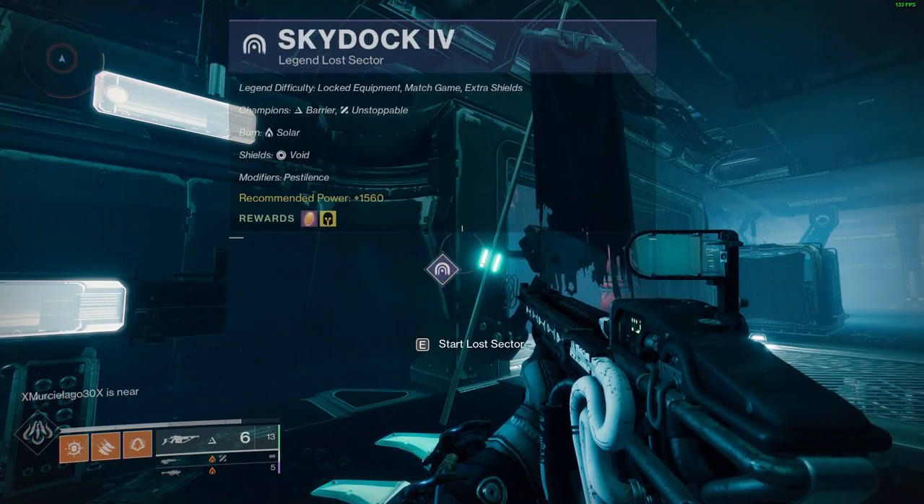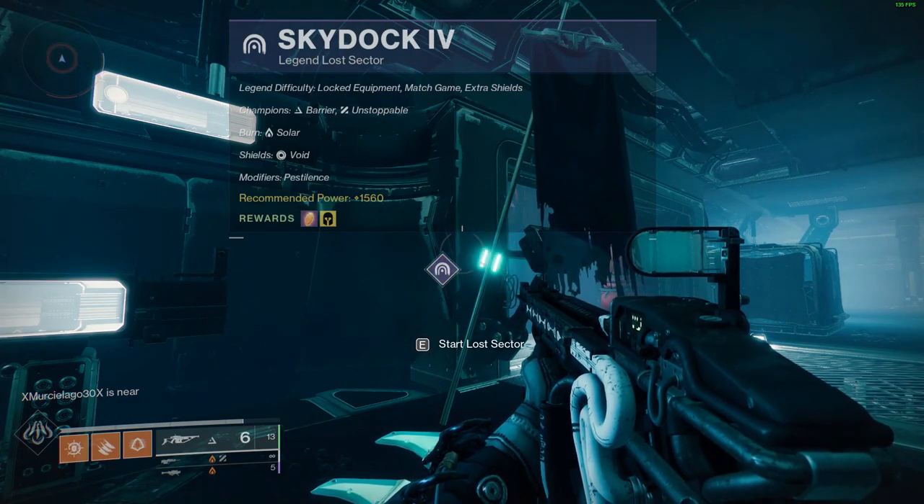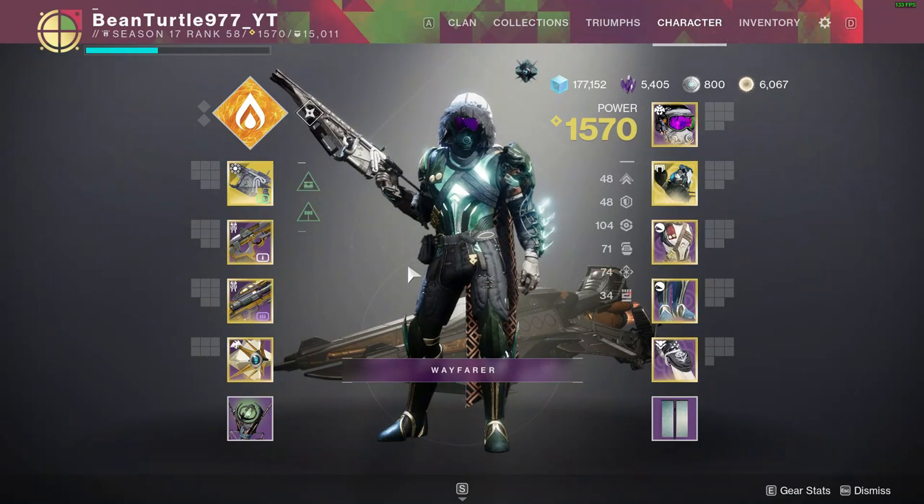Pestilence means that when you kill a Scion it drops a void grenade at your feet — it doesn't matter, they don't do any damage. To make this super easy, it's about a two to two-and-a-half minute run.